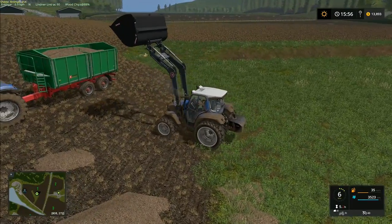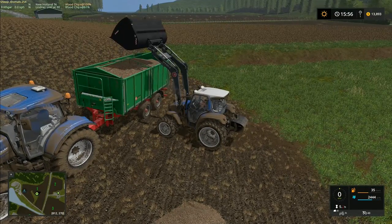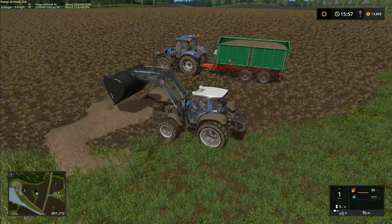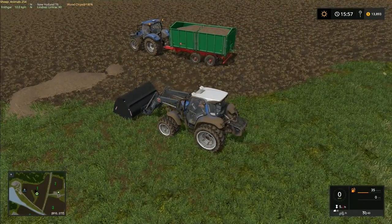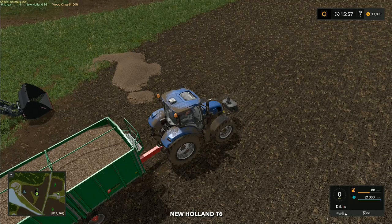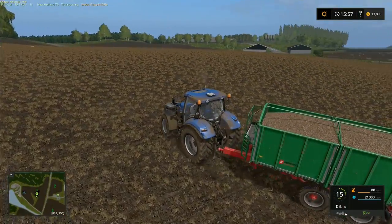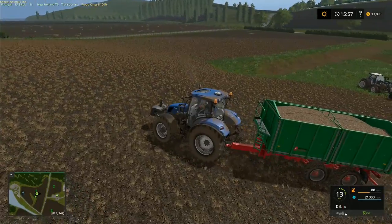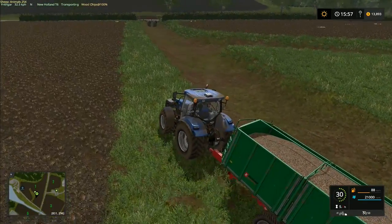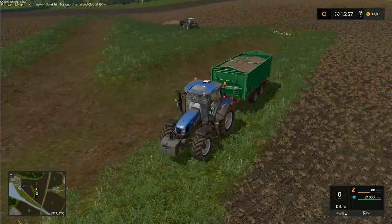It's actually pretty impressive considering we only chopped up two trees — those trailers are 21,000 litres each, so that's two full trailer loads out of those trees. The sawdust mod, where you get extra wood chips generated by using the chainsaw or anything that cuts the trees, has contributed to the additional wood chips we've got here. With what we've got, I would guess close to 50,000 litres of wood chips from just two trees — that's pretty good.